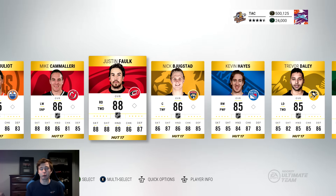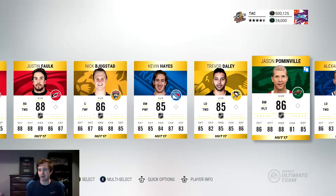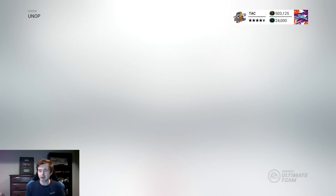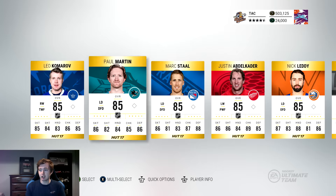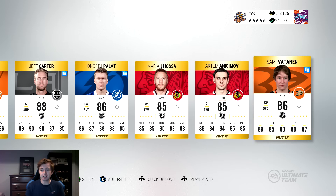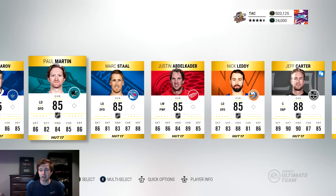I've seen a bunch of people getting crazy pulls in these packs — someone got like a Crosby and a Milestone Lungfist, and some other people got a Legend and something else. We have a couple packs left. We're going to try some back and forth in these last two packs. Jeff Carter — so another 88. Not too bad, though he doesn't quite give us the coins it costs to get the pack back. But still, it's a solid pull.